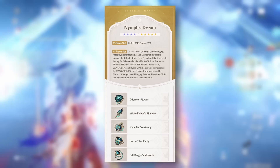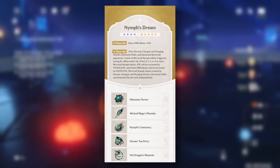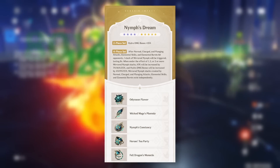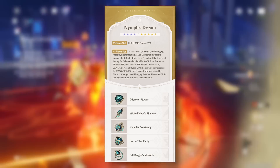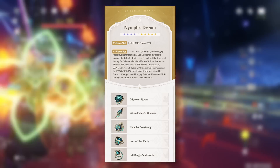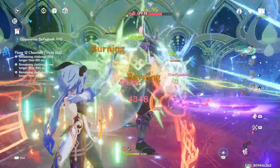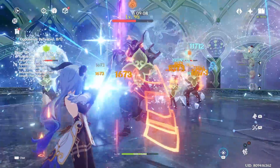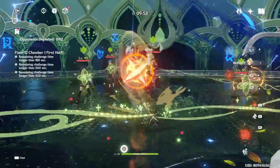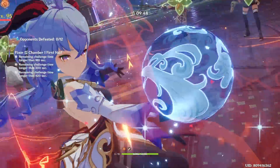The Nymph's Dream at two-piece gives you a hydro damage bonus of 15%. The four-piece is actually quite similar to Polar Star — whenever you hit an opponent with a normal attack, charged attack, plunging attack, elemental skill, or elemental burst, you gain one stack of Mirrored Nymph for eight seconds. Each stack gives you attack and hydro damage bonus, going up to three stacks for 25% bonus attack and 15% hydro damage bonus.